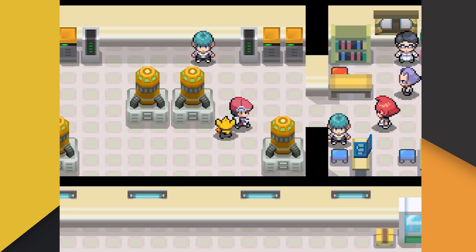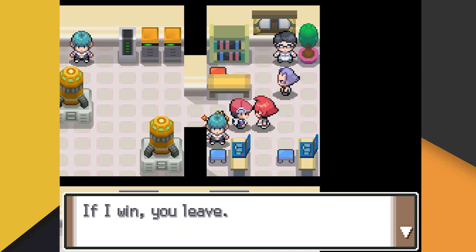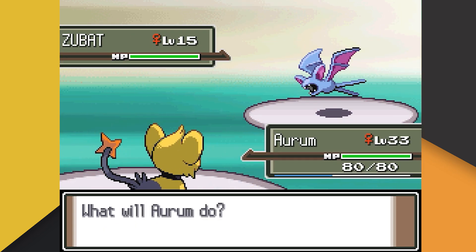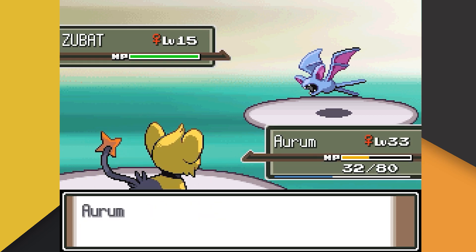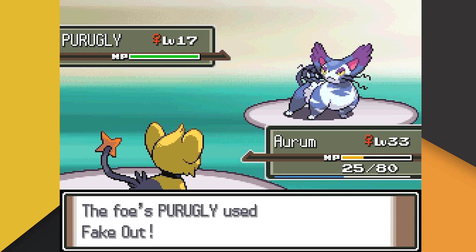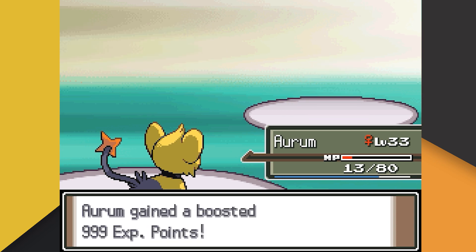What a nightmare. Climbing out of the bottomless pit of despair that was Oreburgh, we head over to our next battle — Team Galactic Commander Mars. Mars leads with her Zubat, and the first thing we do is knock off half of our own health by hitting ourselves in confusion before getting hit with Bite. On the next turn Aurum refuses to listen and we're again hit with Bite. Finally Aurum obeys and lands Return, crushing Zubat. Mars sends out her last Pokemon, Purugly, who causes us to flinch with Fake Out. Aurum then agrees to use Thunder Fang on the next turn to obliterate Purugly.